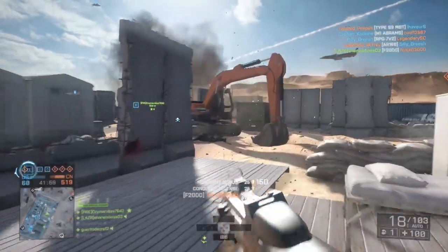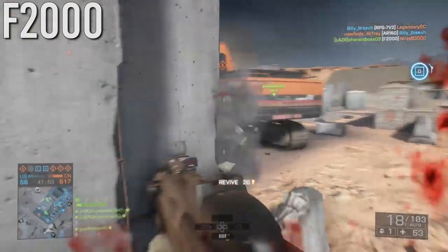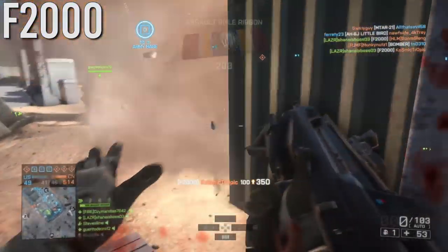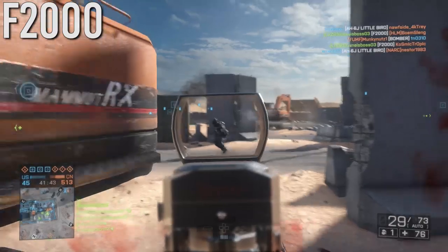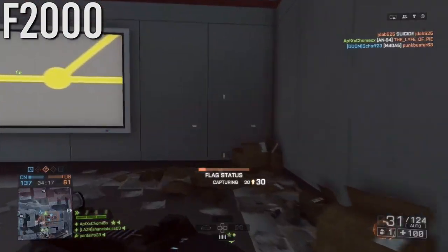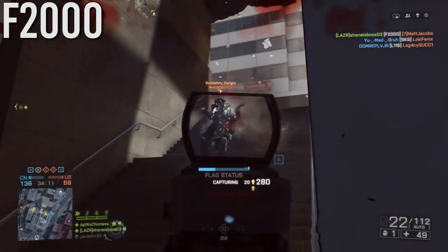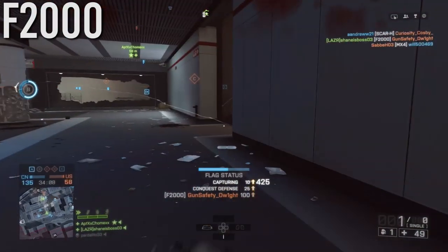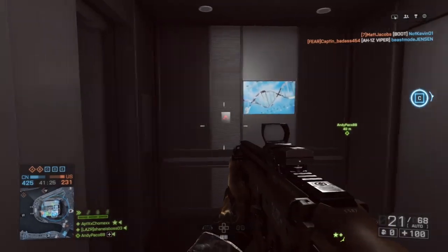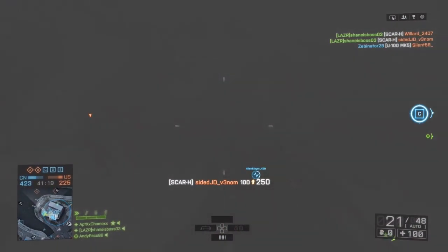Next is the F2000 — I definitely should have included this one. It's a very high damage assault rifle that fires at around 800 rounds per minute and can just melt through people — you can see me kill that third guy so fast. The only downsides are reload speed and some recoil at long range, and the hip fire for a bullpup isn't insane. You do need to unlock it through a DLC assignment, so look that up on YouTube if you haven't already.